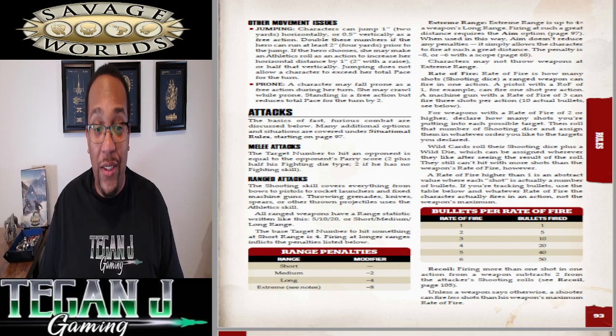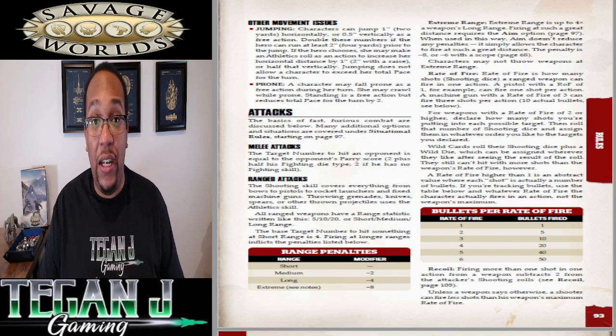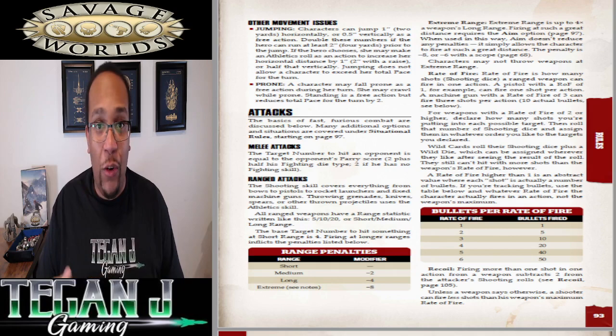For melee attacks, you use the Fighting skill — so if you have a D8 in Fighting, you roll that D8 plus your wild dice, trying to beat the target's Parry score. Parry is half their Fighting die result plus two. With melee weapons, when you get to the damage roll you use the weapon's damage dice and also add your Strength score, so melee can do solid damage.